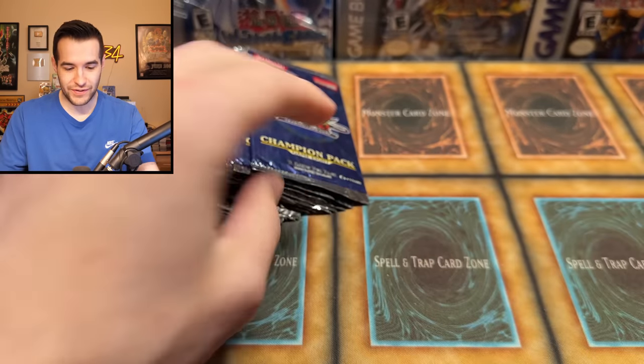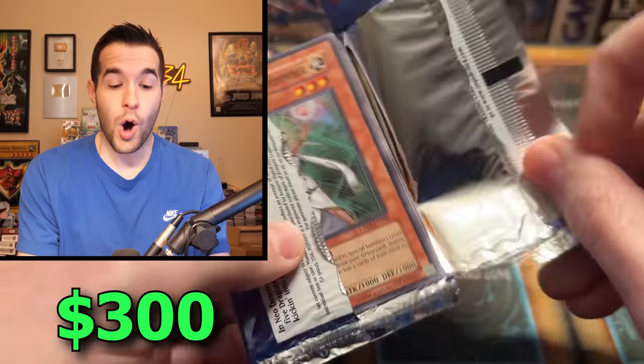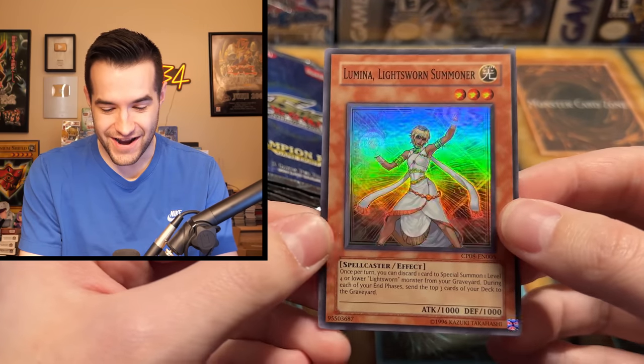Oh, there it is! Speaking of — Lumina Lightsworn Summoner. Here we go. The best card in the set. I have, in fact, pulled this card before. I opened some of this for Kaz — it was probably over a year ago and we pulled the Lumina Lightsworn Summoner for him out of like two packs or something. It was absurd. It was crazy.